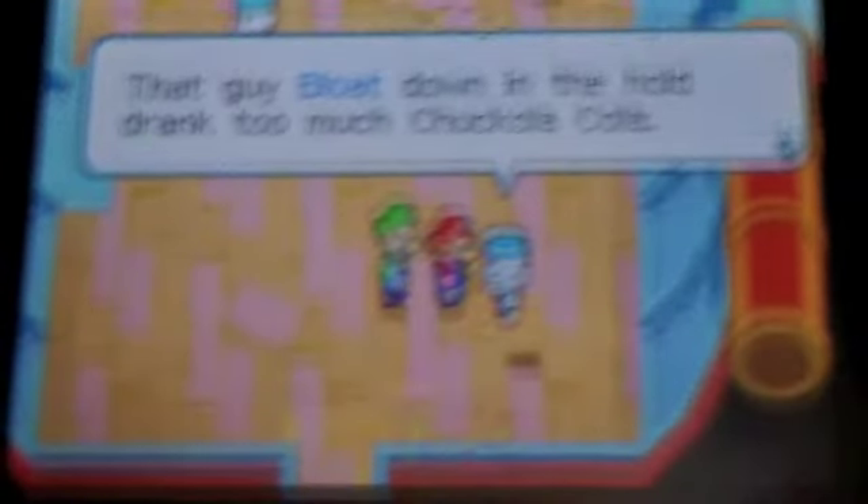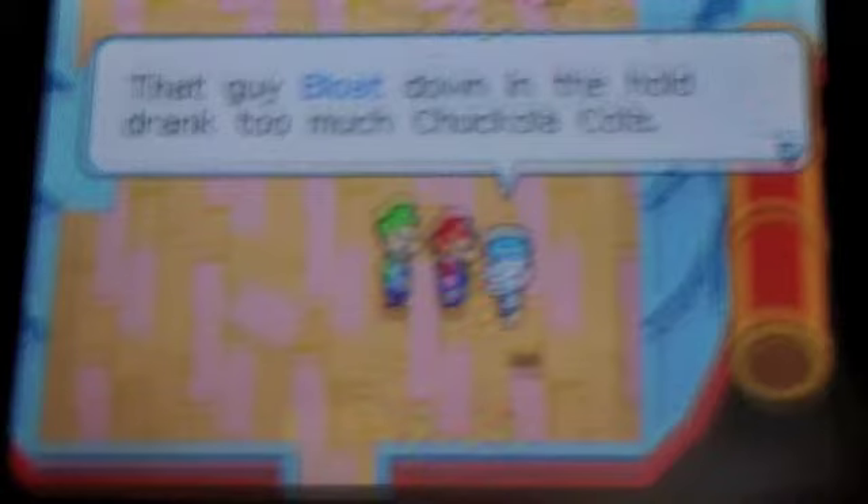Let's talk to people. They talk in funny ways, like spelling 'listen' with two S's. We're all in Chickalacola. You can explore the place. Don't even think about drinking the Chickalacola down in the hold. We weren't really planning on it — not a fan of Chickalacola. There's a guy named Bloat down in the hold who drank too much and his bones got soft and flabby. Considering he's a skeleton, that means he's pretty much soft and flabby anyway.